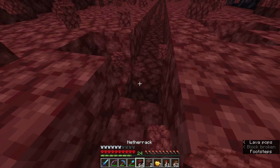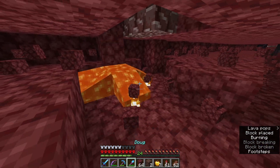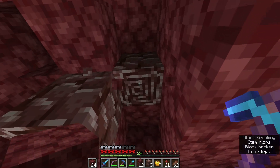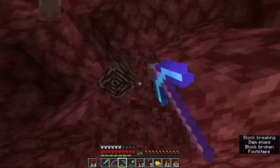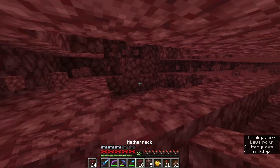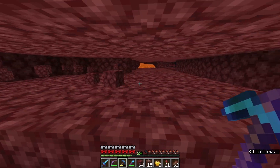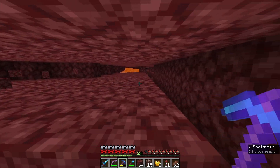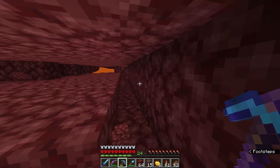Oh, nice — we found some more ancient debris right next to lava. So we got one, two — there's lava right above — and three, I think that's it. Alright, we've got five so far. So we're at about 15 ancient debris now. When we get to about 30 I'll get back to you guys, because this recording is taking a lot of room on my PC — see you around 30 ancient debris.